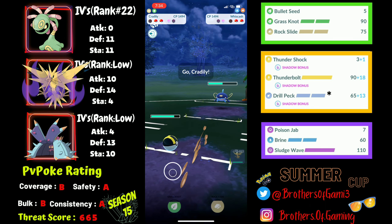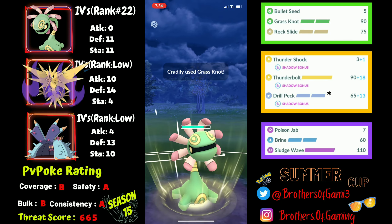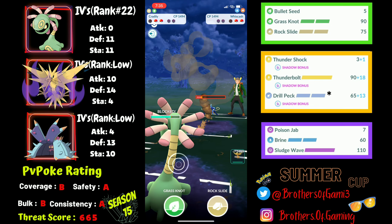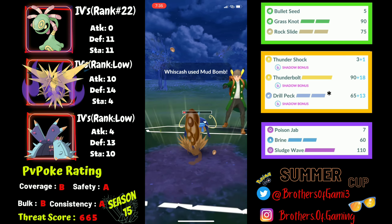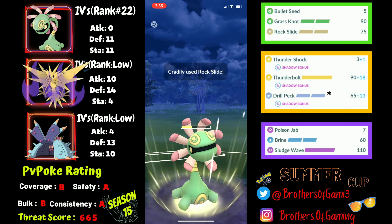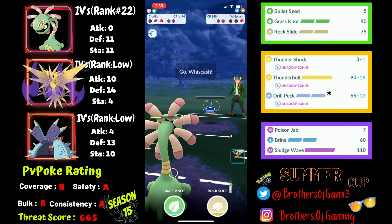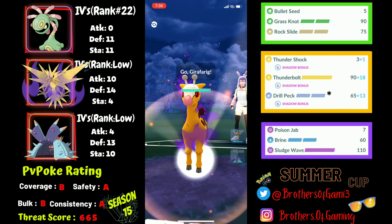I wait out the switch clock and come back with Cradily to get hydro energy, then go for Grass Knot. It forces a shield, which is what I wanted. I shield the next move and go for a hard farm down — whatever they bring back can't reach Blizzard, so it's just Mud Bomb, which I survive. Their final Pokémon is Talonflame, which just faces a Rock Slide that one-shots it. They bring in a very low Whiscash and I finish with Bullet Seed. Win.